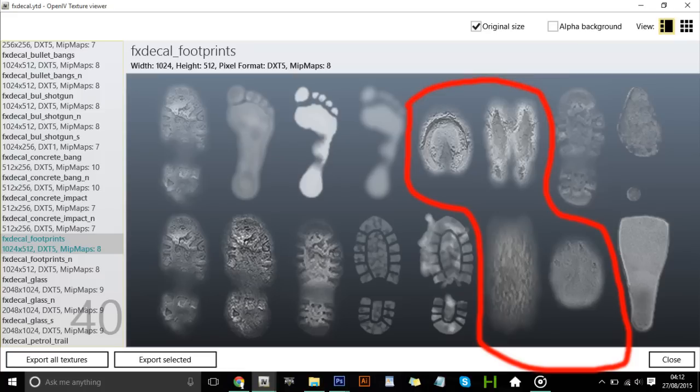Moving to the top right of this image, I was unable to tell exactly what kind of print this was and what animal it came from, so I decided to move on down to the bottom right, in which we see what looks to be a bear paw.